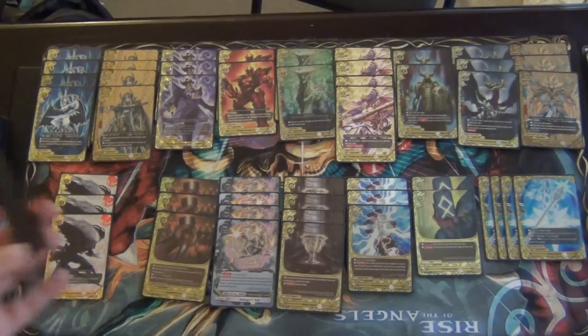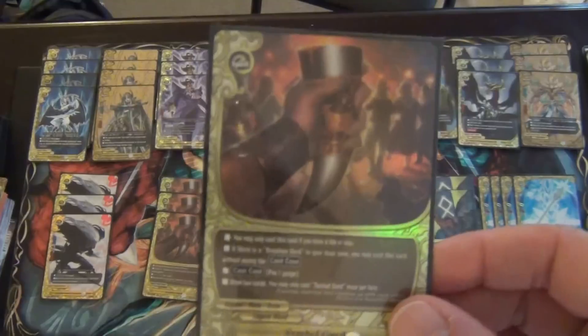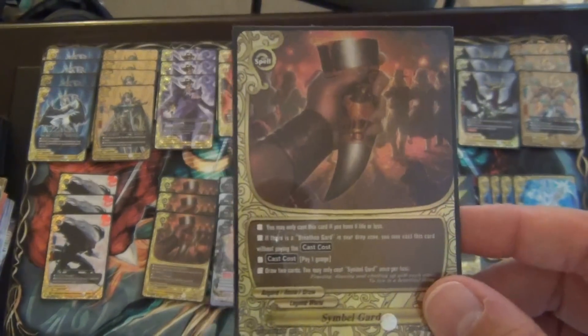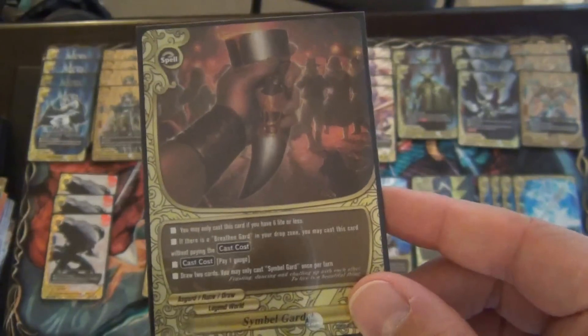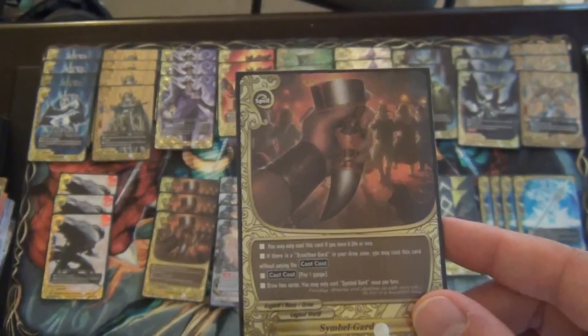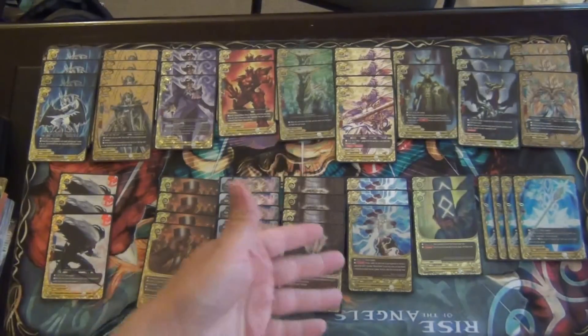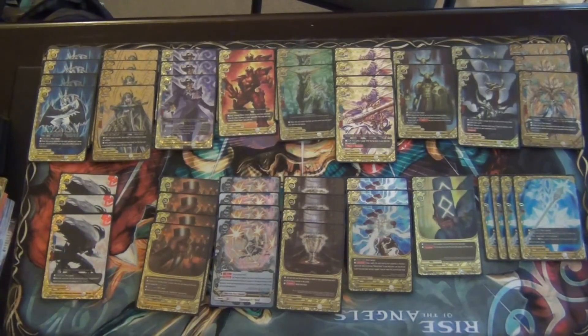Next, we play 4 copies of the card Symbol Guard. With Damage Control, inevitably you will be discarding cards that don't do stuff. With Count Don in the deck, it makes it super easy to justify playing this card at 4, because you can just deal yourself damage to get to 6 life. Playing this card is really easy, and it goes well with Brethren Guard, being able to allow you to cast it for free.